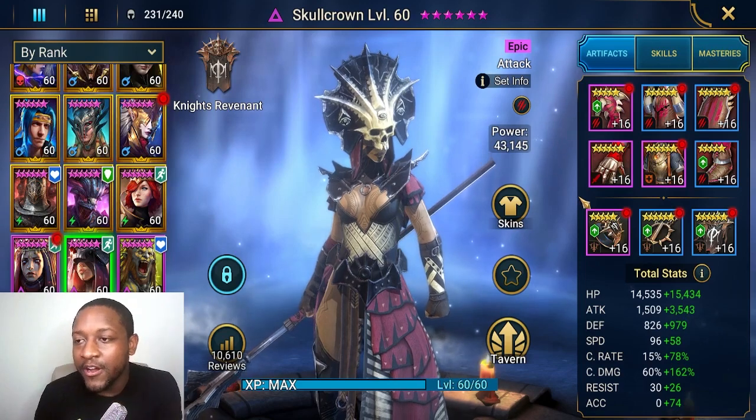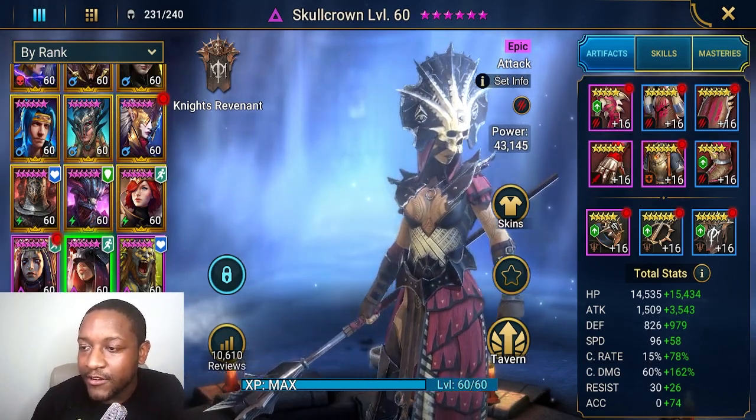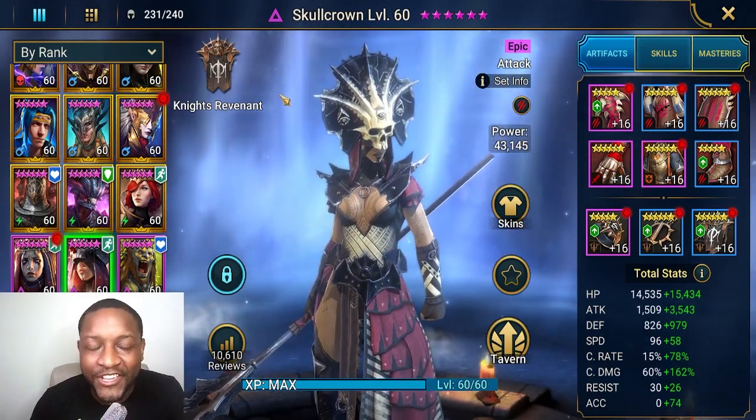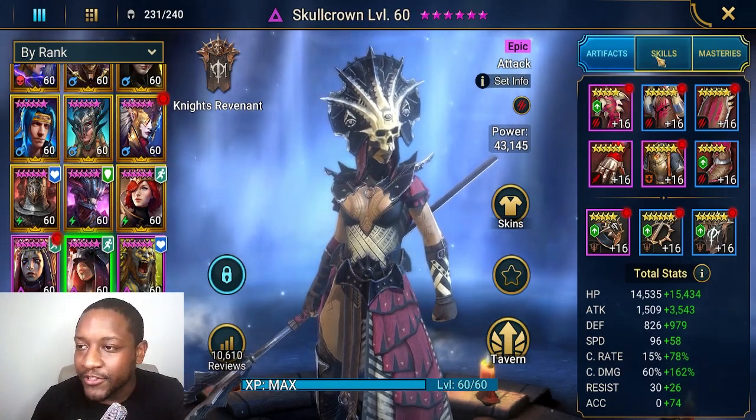I don't have the craziest build on her — I never built her for arena, so she's in savage gear now. My arena gear is not insane; I've still got some blue, I've got a five-star in there. But we've got just shy of 100% crit rate, a bunch of attack and crit damage, so we're good to go.